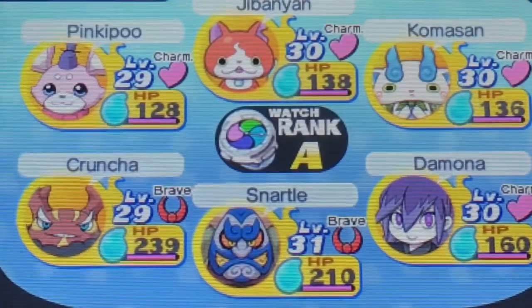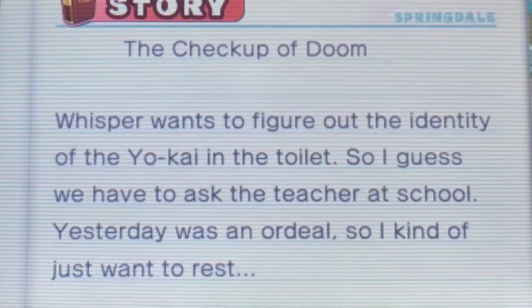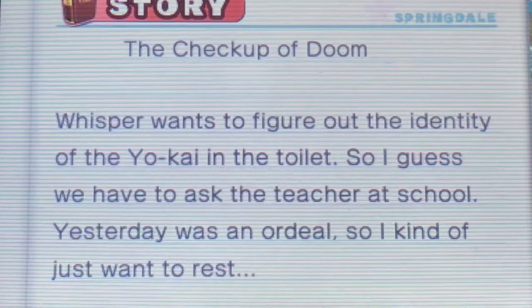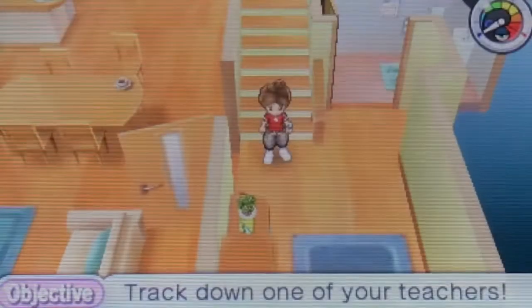Let me check Quests — Story — Checkup of Doom. Whisperer wants to identify the Yokai in the toilet. Oh, okay — that was the spider, right? So I guess we have to go to our school. Let's go there and check out what's happening with the Checkup of Doom and stuff like that.